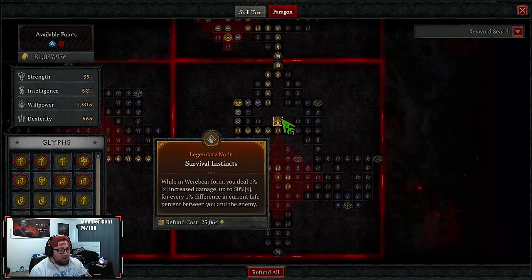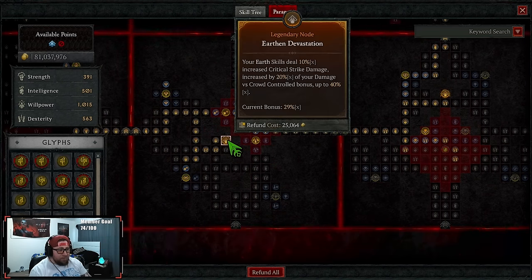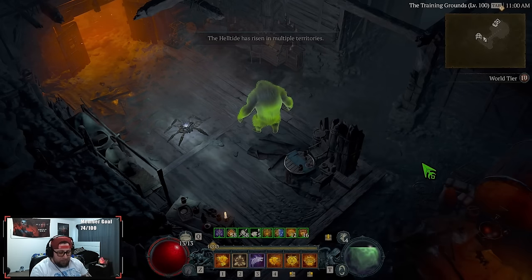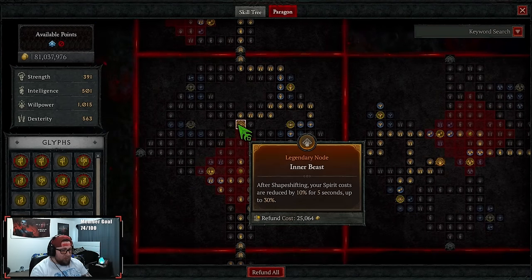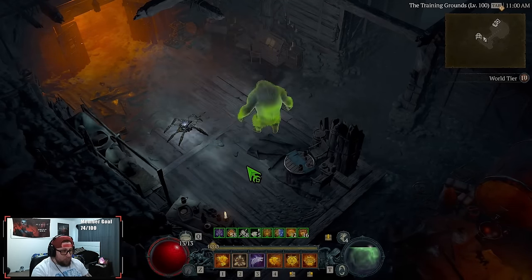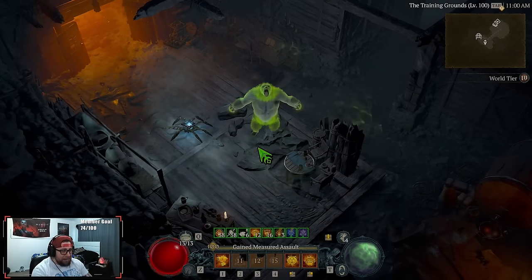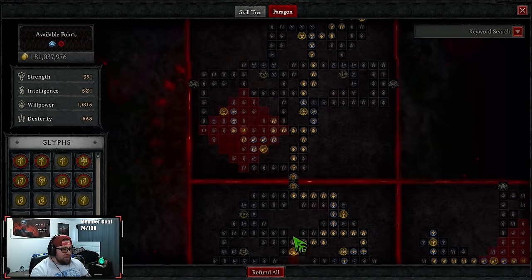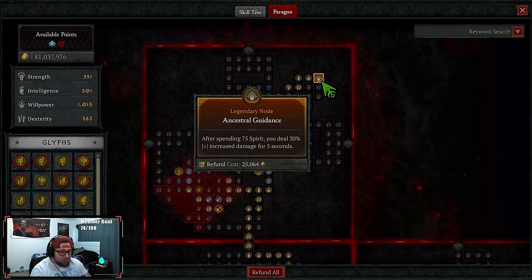We also take Exploit for more vulnerability damage, Invulnerability for invulnerability and increased damage, Outmatch for more physical damage to non-elites and bosses, and Shapeshifter — shapeshifting has a 20% chance to cause the skill's damage to critically strike. For legendary nodes: Survival Instincts for more damage, Earthen Devastation — earth skills deal increased crit strike damage increased by 20% of your damage versus crowd control, currently at 29% and targeting 40%. Inner Beast reduces spirit costs by up to 30% for five seconds after shapeshifting.